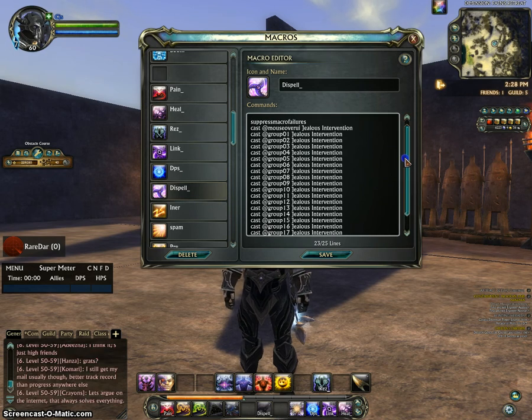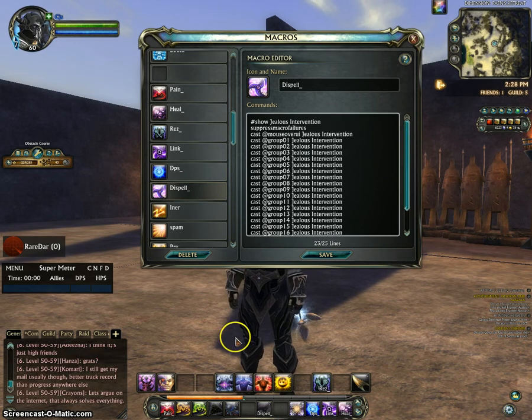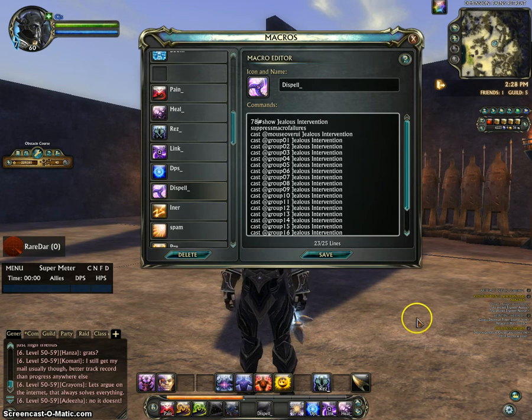Now onto the Dispel macro. This one is just the typical setup — you click somebody to dispel. You don't even have to click them; just spam the key and it'll dispel them.